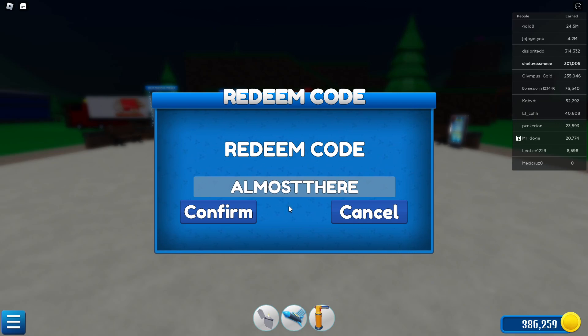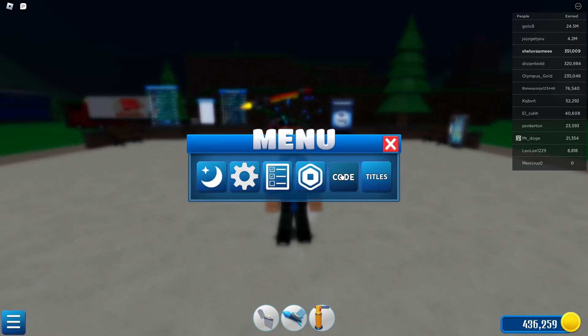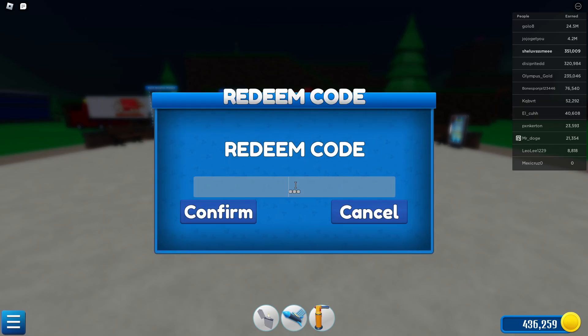Our next code will be ALMOST THERE, all in capitals. Once you've got it, go ahead and redeem it and that will give you 50,000 coins.